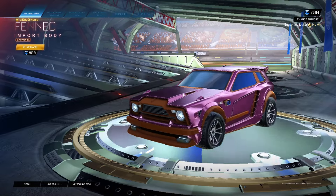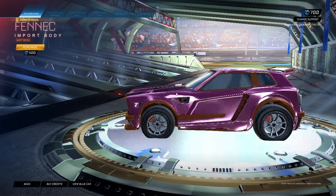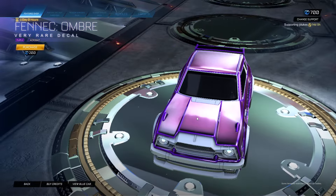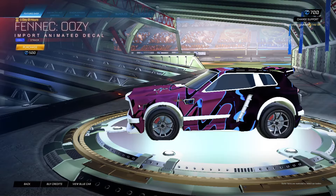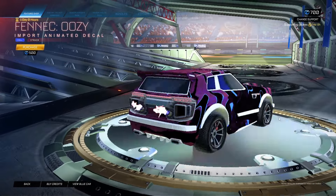Fennec Burnt Sienna — yeah, it's not great either. Fennec Ombre Purple Acrobat for 200. That's a decent decal. Fennec Oozy Cobalt Striker for 500. I mean, come on.